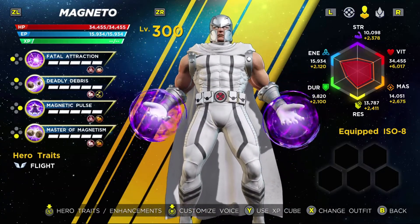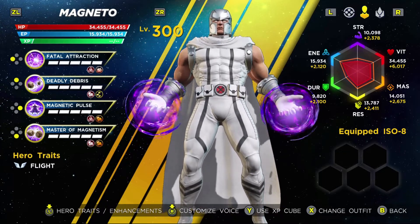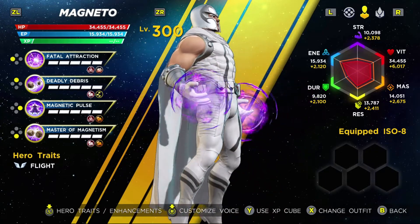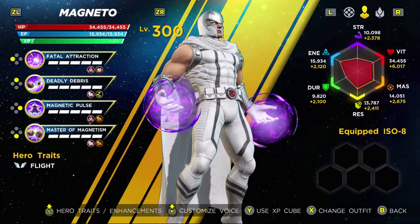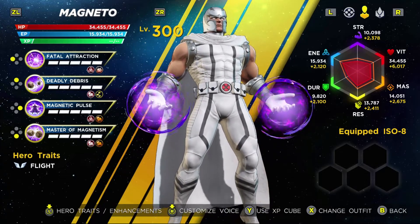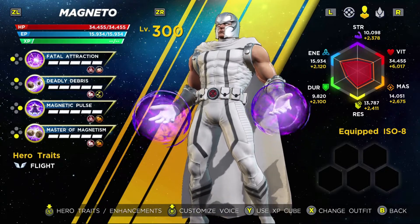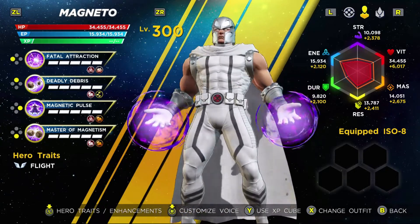With Magneto, I really like his alternate coloration of his modern outfit. I just think that the white is a powerful statement because Magneto in the more modern storylines is trying to do better, and the white outfit really makes a powerful statement to that. So I feel like that's the outfit that I have the most potent connection with.